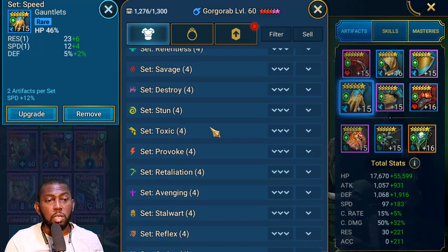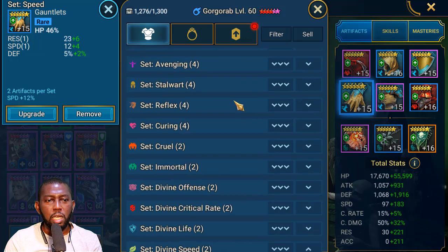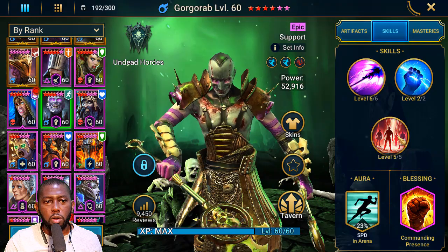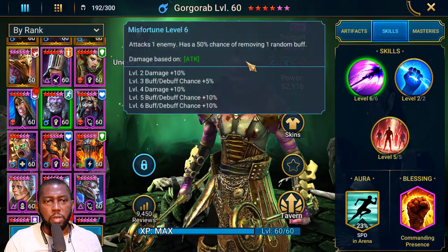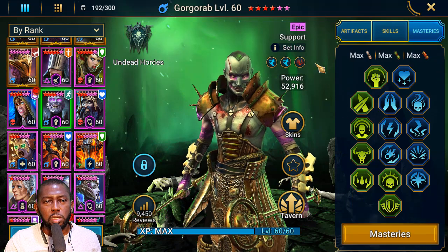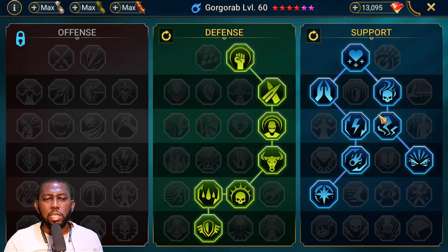Remember this champion will waste that revive skill even when it's not needed in battle. He is worth fully booking — I spent all the books on him to get that A3 on a five-turn cooldown and the A1 at 75% chance to steal a random buff. For masteries, I went toward support and defense. There's no point giving him damage-focused masteries since his A1 is his only damaging skill.